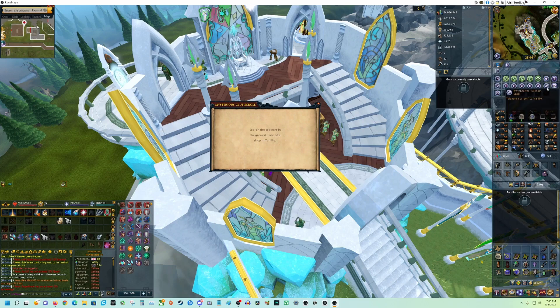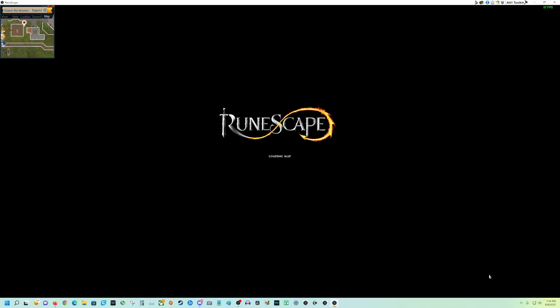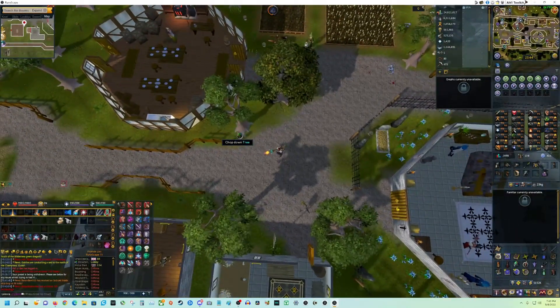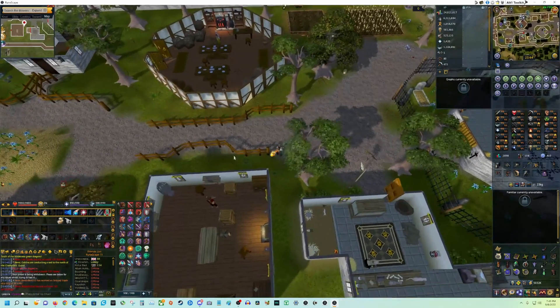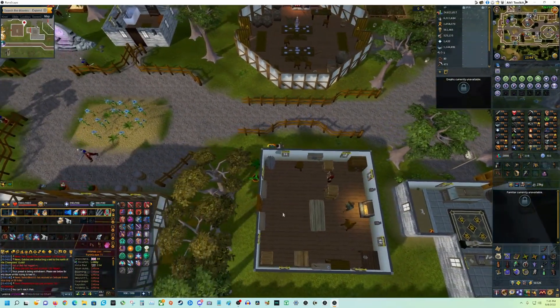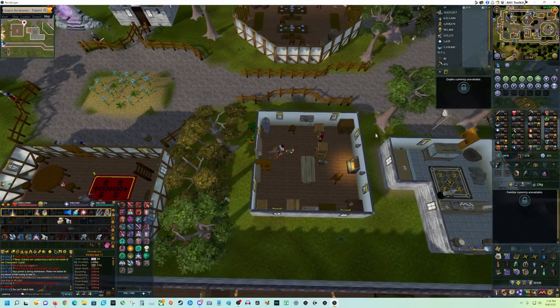So I go to the Watchtower — this is my setup for doing clues. It's more of a higher level, high quest requirement sort of thing, and some high skill levels.